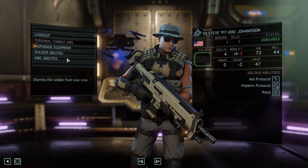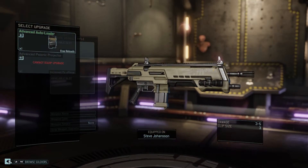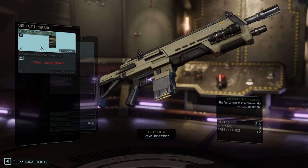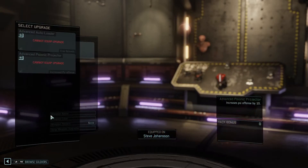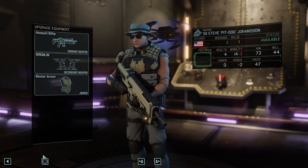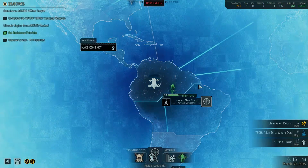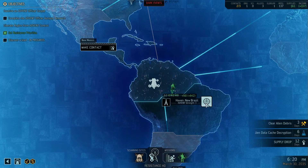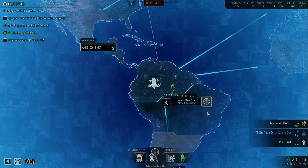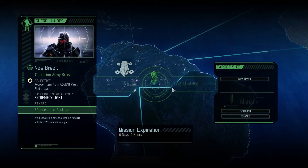Do we have equipment upgrades? We have an advanced auto loader we picked up last time - now two reloads are free, that's nice, but not for this particular weapon. Anything new? Advanced psionic projector - apparently something we have, we can hold on to that. Alright, let's go to the map and see what we need to see. I think we have a mission here - we were going to make contact. I think we're going for this mission.